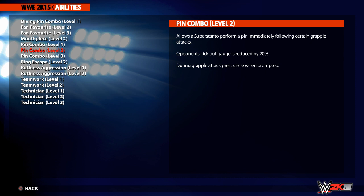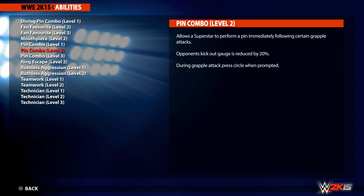Up next we have a few more pin combos, with Pin Combos Level 1, 2 and 3, which relate to grapple moves with a pin option. To use these, it's just a case of pressing the pin button when prompted just like in past years, but the added benefit this year is that when you use pin combos it'll make it harder for an opponent to kick out, by reducing the pin gauge by 10% on Level 1 and 20% on Level 2.